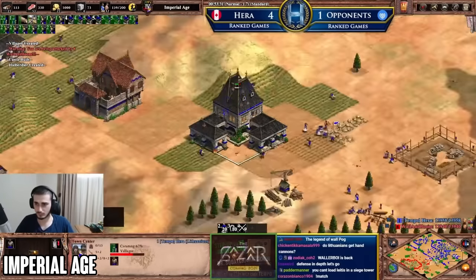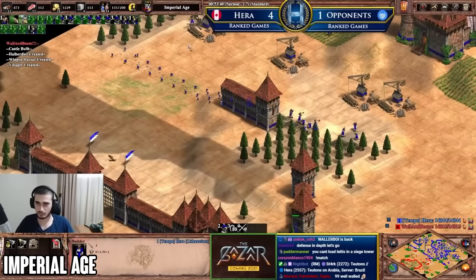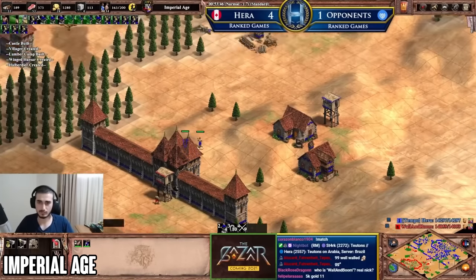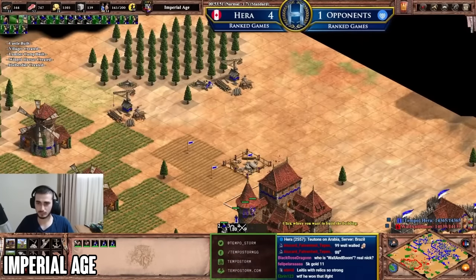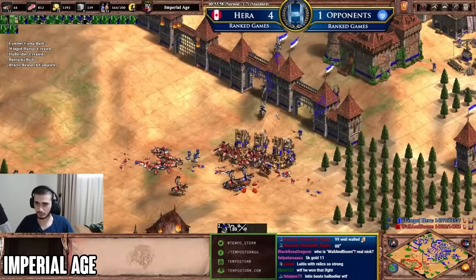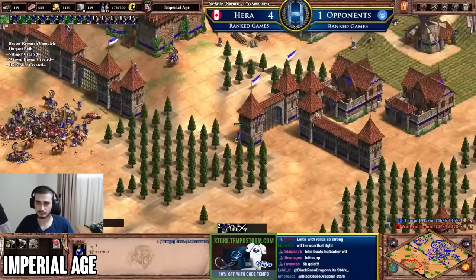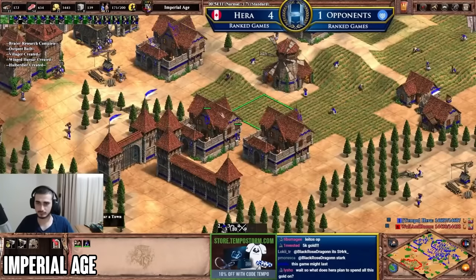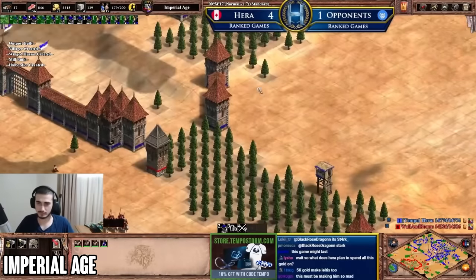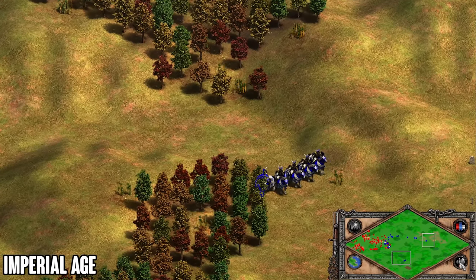This also applies to your opponent: if they have a good spot to wall, make sure you're maintaining army presence or vision in that area. If your opponent fully walls their base, it's very hard to break through — they'll have that window while you're breaking walls to react. You want to prevent those walls from going up ideally. Checking the minimap early gives you a chance to get ahead of the curve and stop your opponent from doing what they want.